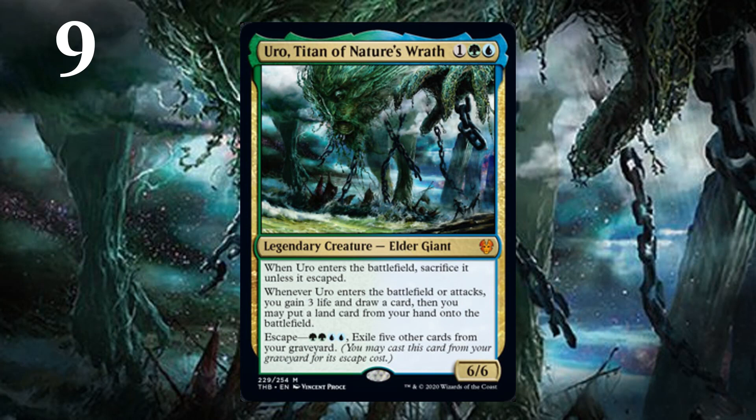At number 9, I have Uro, Titan of Nature's Wrath. Both of the gold titans are on this list, and they are both certainly bombs. With Uro, in a worst-case scenario, you're paying 3 mana to gain 3 life and draw a card and put an extra land onto the battlefield, assuming you have one. And that's not a bad fail case — it's not a great one.